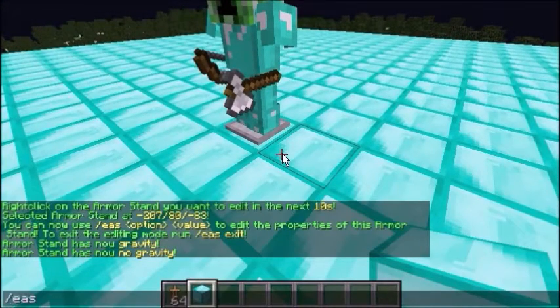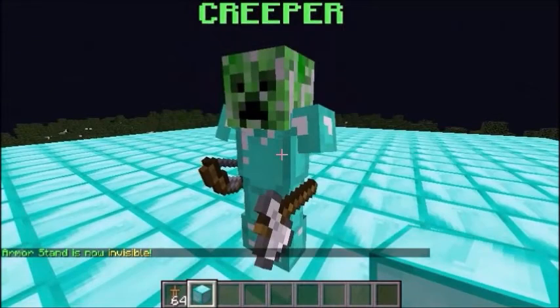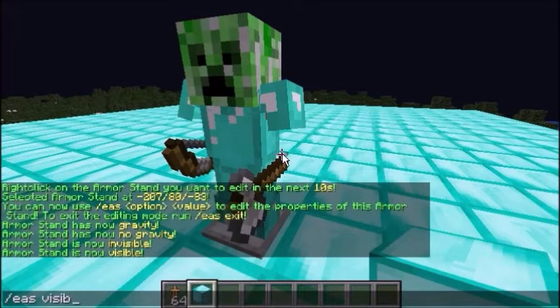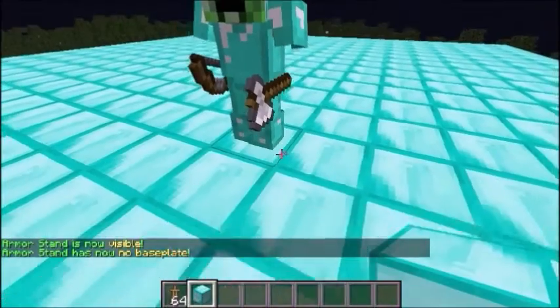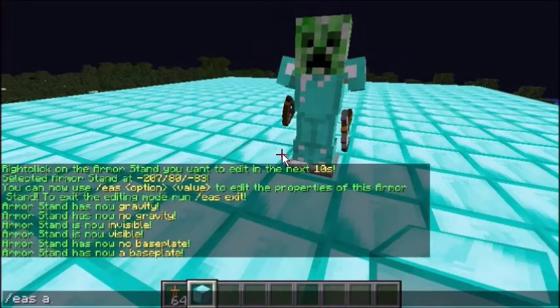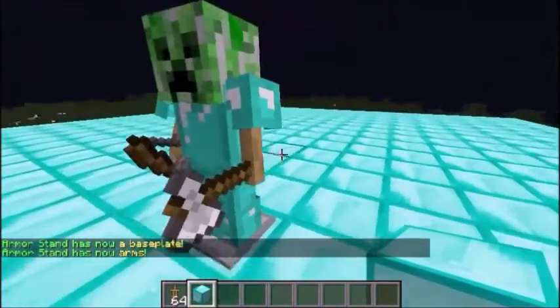You can also make it visible or invisible - just type EAS visible, and that makes the arms and the base disappear. If you still want the arms to be there but not the base, you can just type EAS base, which removes the base plate - that's super nice as well. And if you want the Armor Stand to have arms, you can just do EAS arms and it gets little arms.